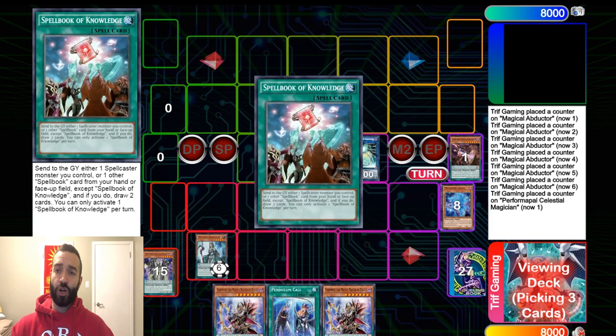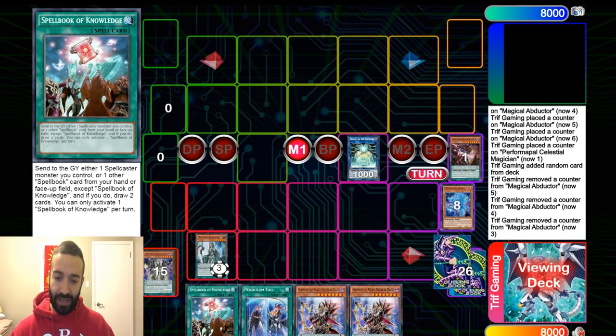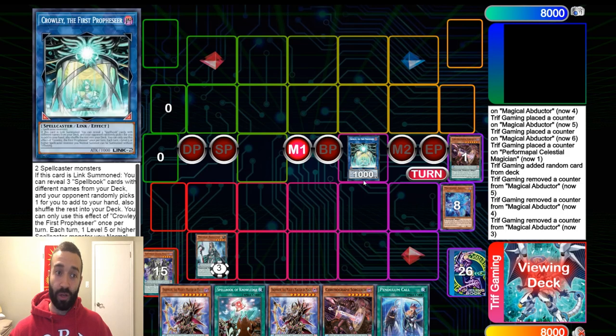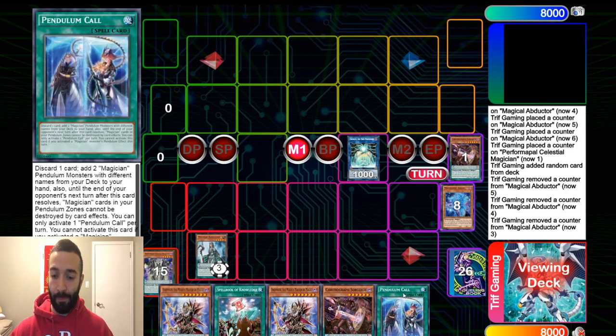Imagine your opponent tries to clear your board with Evenly Matched — cool, nice job. You have six cards and you still destroy your opponent the following turn. What's Eldlich going to do, pop one of the cards, Conquistador negate a card? It doesn't matter — you have six cards. It's a whole new way to look at pendulums. If we drew Blue Boy or Secrets instead of Knowledge with the Crowley, we would have held the Blue Boy or Secrets for the following turn, since Knowledge is not as powerful.